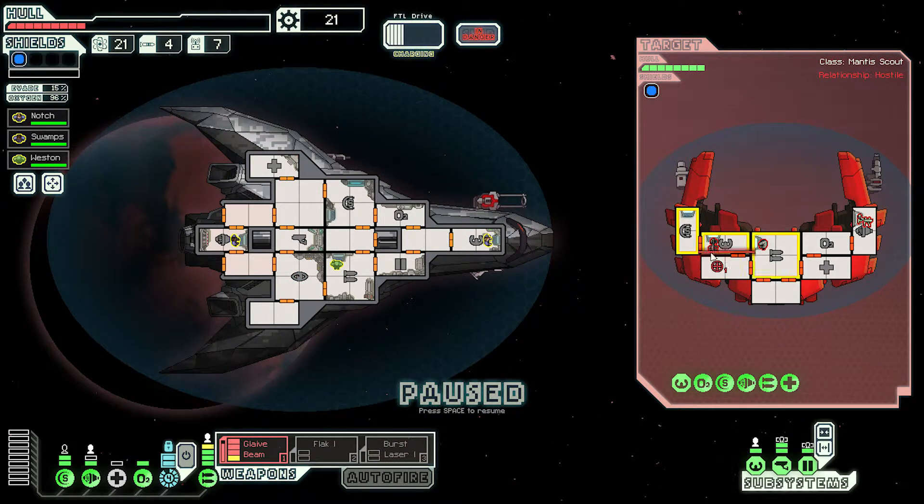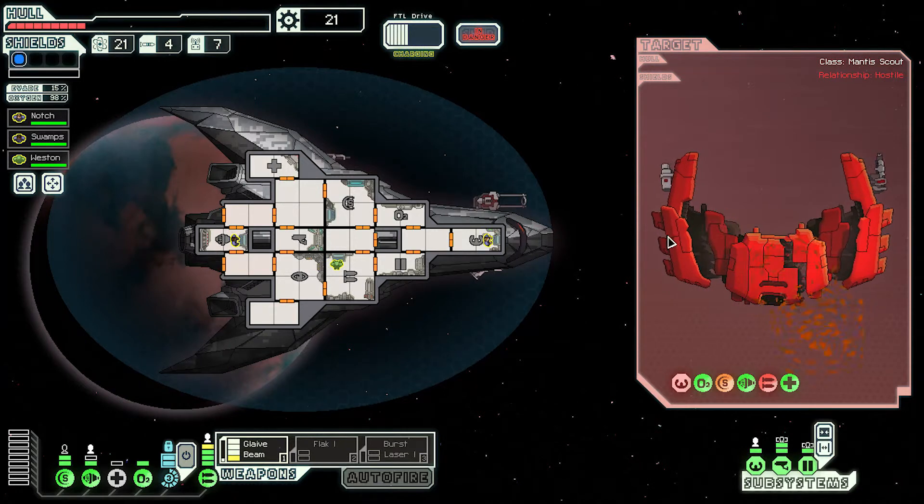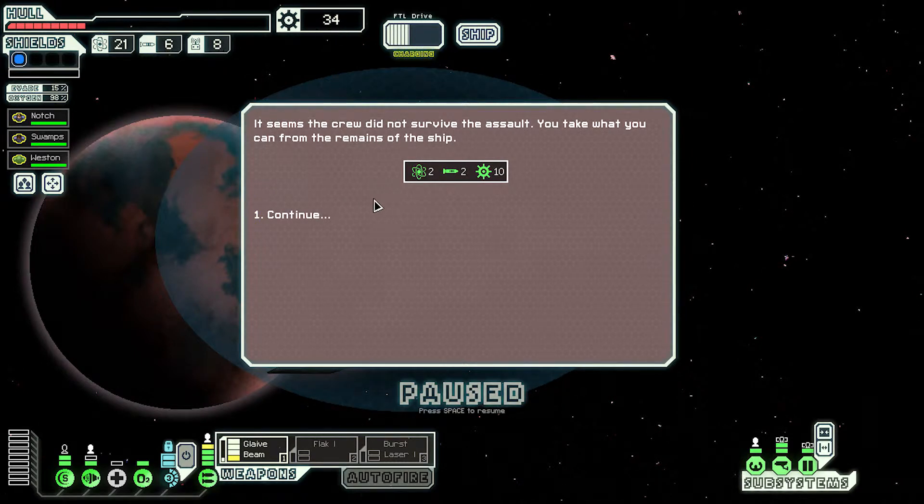Glaive beam - four rooms. Sounds good to me. You should be more than dead. And he might have a burnt bum. There we go. Attempt to contact the civilian ship - it seems the crew did not survive the assault. We take what we can anyway - if I didn't have a chance to jump away, at least that's what I was more bothered about.